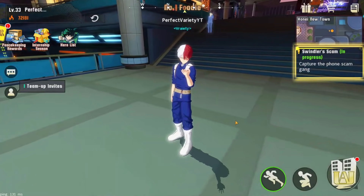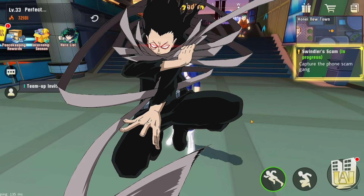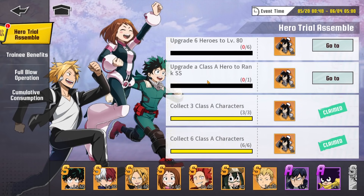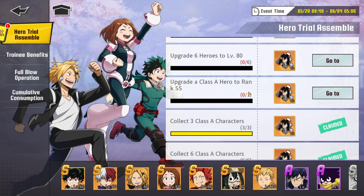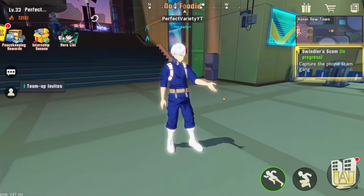Today we're going to be talking about day three of guaranteeing Aizawa in the two-week period. If you're not familiar, you can actually get Aizawa for free by fulfilling certain missions — like collecting three Class A characters, upgrading a Class A hero to rank SS, upgrading six heroes to level 80, and upgrading three heroes to level 80. That level 80 requirement feels like the hardest one, though the SS rank can be obtained through the current event.